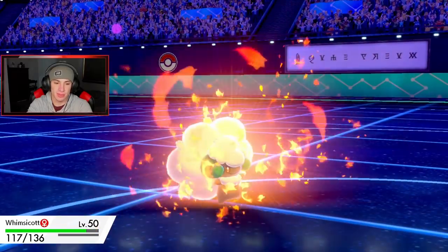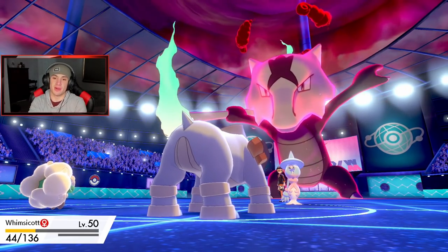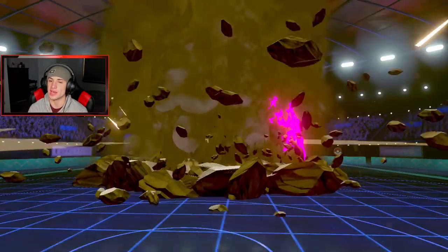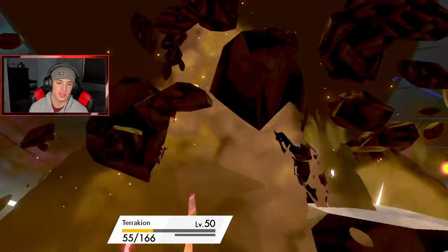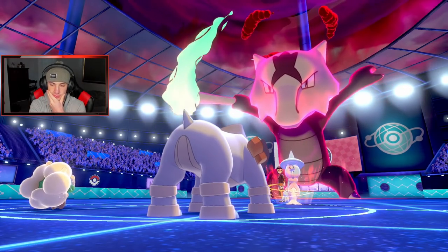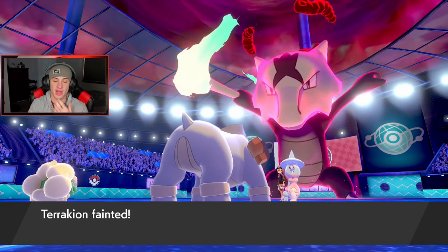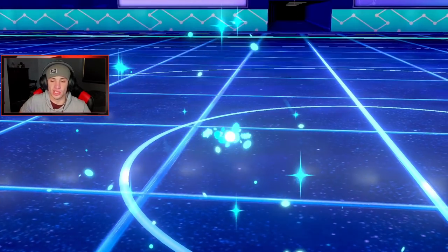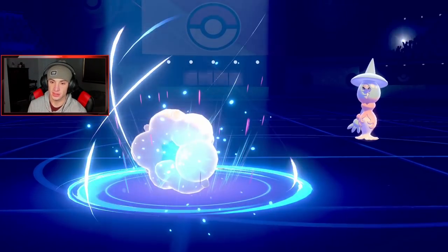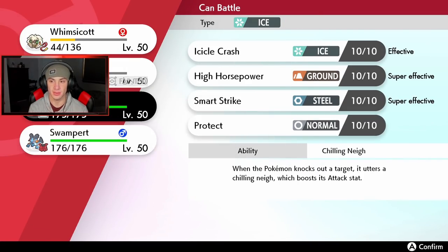He drops a Mystical Fire — we should be able to eat it. Malamar goes before us and probably takes out Terrakion, but special attack drops which is nice. He uses Max Quake, so the boost isn't really going to do anything against our all-physical team. I'm fine with the special defense boost. I'll come out with Moon Blast. Glaceon should be slower than Malamar — that'll be close.